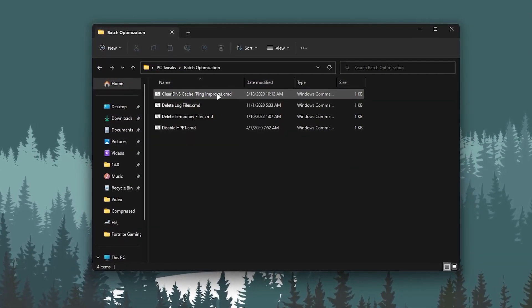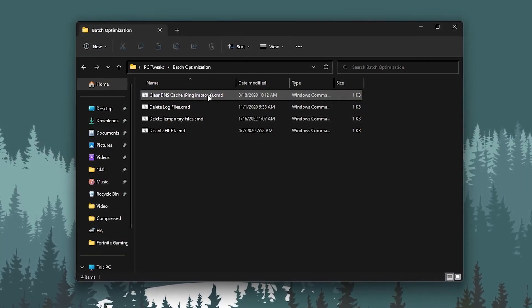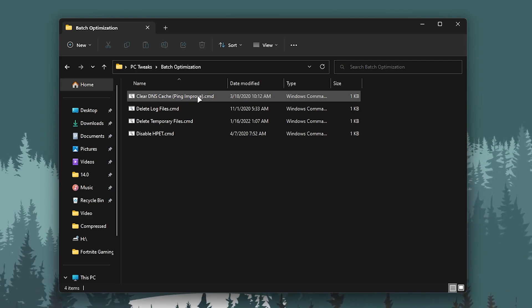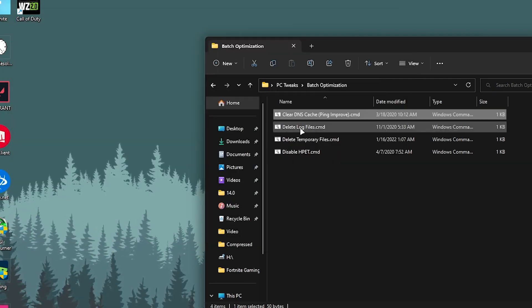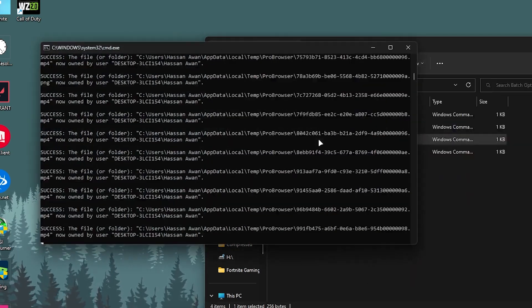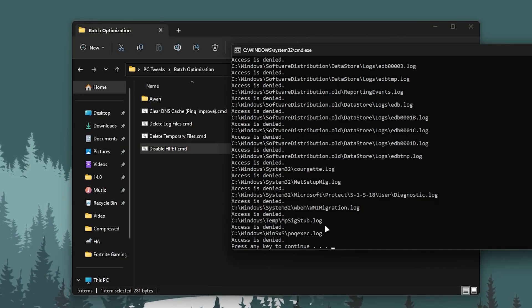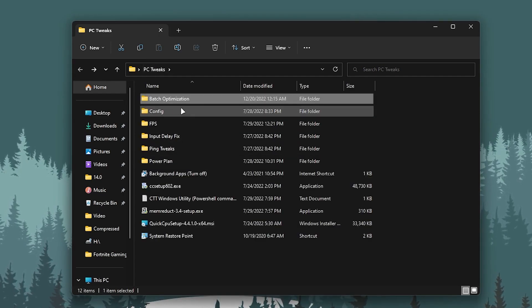First, we have the batch optimization. Open it up — it will clear your DNS cache to improve your ping, delete all temporary and junk data, and disable the High Precision Event Timer (HPET) to reduce system delay and improve CPU performance. Simply double-tap, press any key from your keyboard, go through deleting log files, deleting temporary files, then disable HPET by pressing any key at each step.